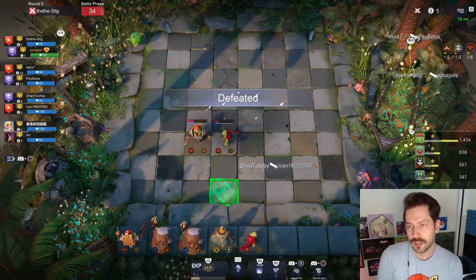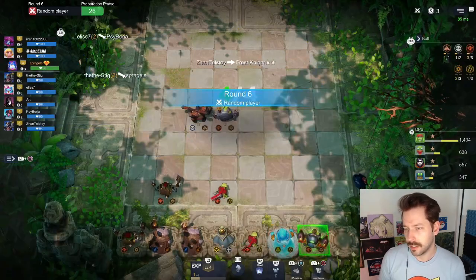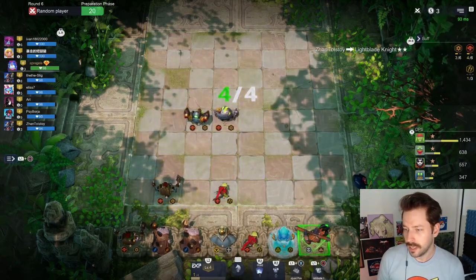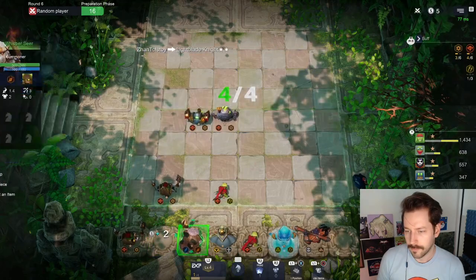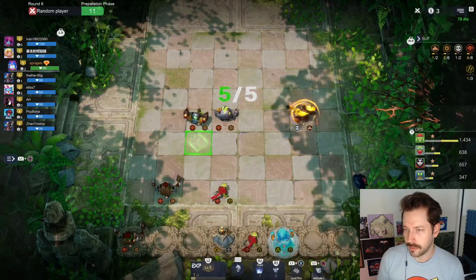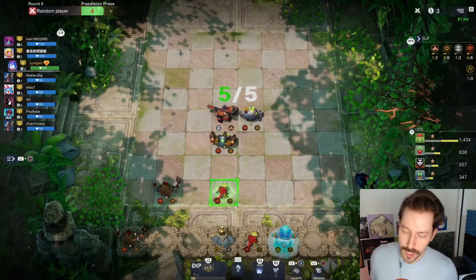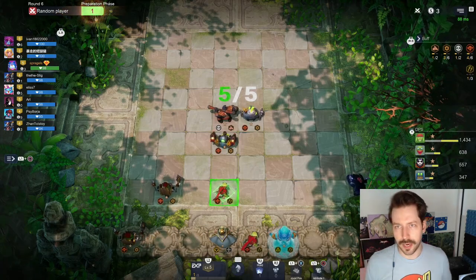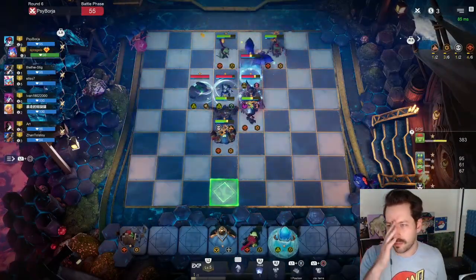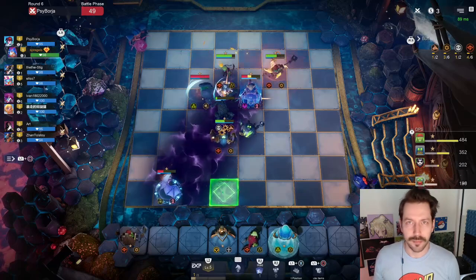The two wizards give you that four-shaman synergy so they all transform, then you've got the divine synergy letting one unit be your hyper carry bouncing around the battlefield, and you also get that nice cave synergy. It also depends on what units you grab — you can play through this on a loss streak until you get all the units you need. I can level here — I'll get rid of these guys and level.